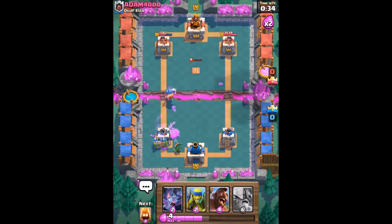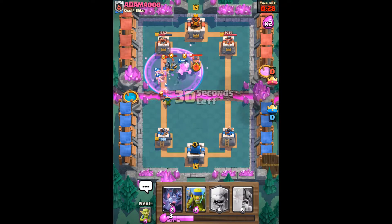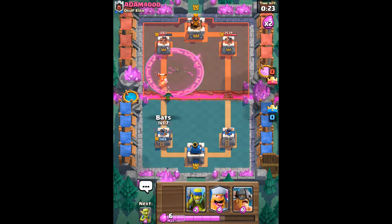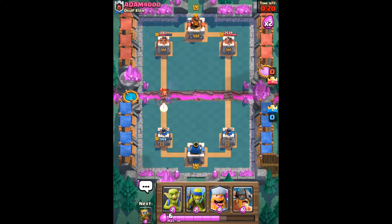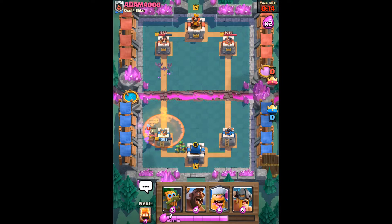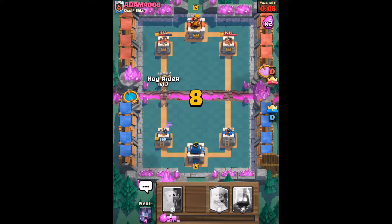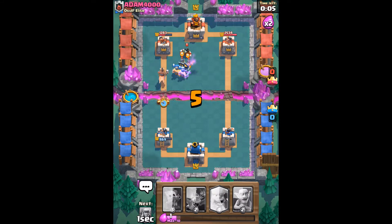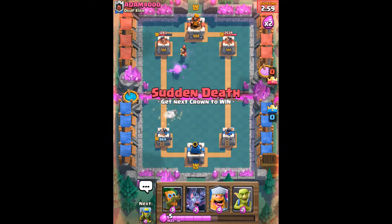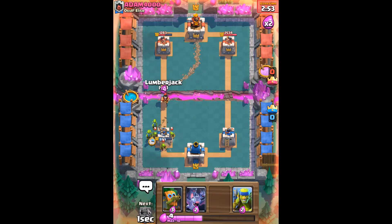Let's take out that goblin barrel ASAP. Let's get another hog rider with fire spirits behind as support, hopefully to take out these guards in time. That tesla is doing a bit of damage. Dark goblin on the valkyrie and bats here just to finish the job. He's got another miner coming down so let's get some more goblins down. That poison is doing a lot of damage to my goblins. Let's get elite barbs down with a hog rider behind, then fire spirits afterwards.